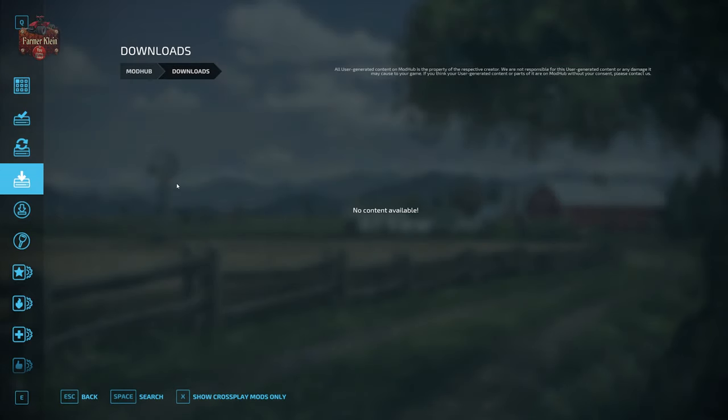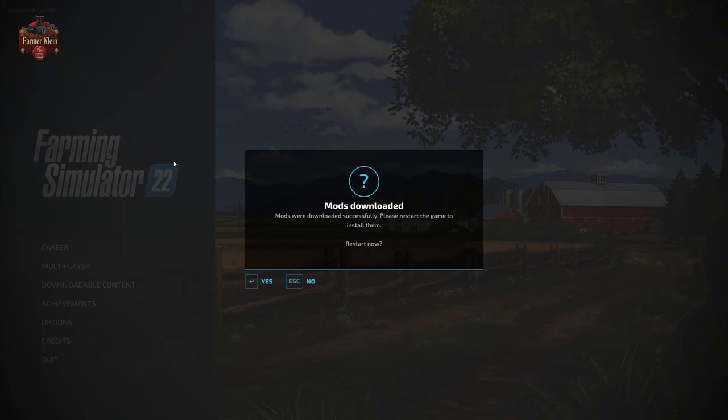Now that we've done that, we go back to downloads — you can see there are no active downloads. Escape back out of the game and you'll see 'Downloads were successful, please restart the game to install them.' Go ahead and restart.